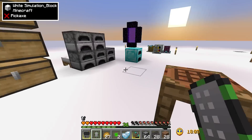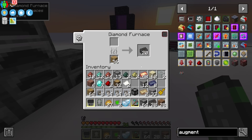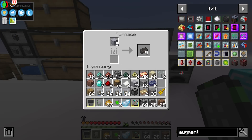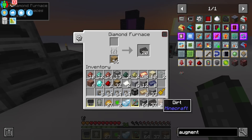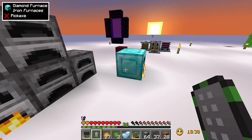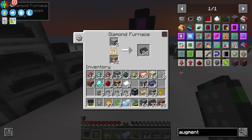For us, the only augment we want right now is the speed augment — we have plenty of fuel, we just want the furnace to be as fast as possible. The only ingredient we're missing is a single piece of sugar, which we can craft easily. Now this furnace should be twice as fast as it was.